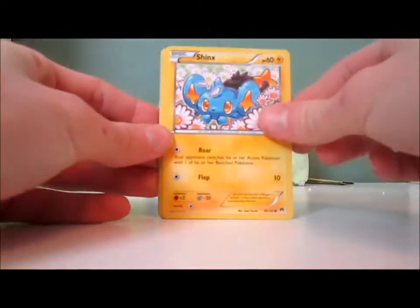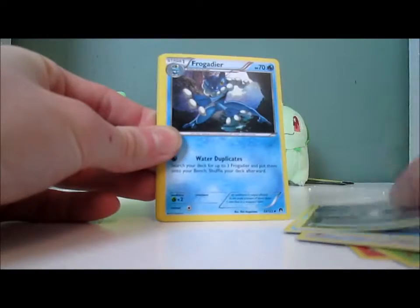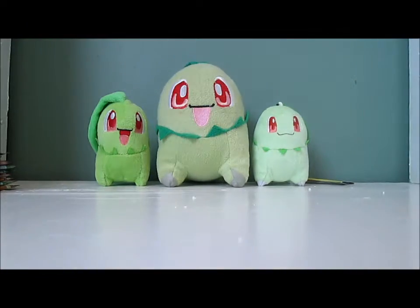Okay, so we have Shinx, Numel, Kricketot, Rattata, Corsola, Reverse holo, Frogadier, Cloyster, Ace Trainer Reverse which is a rare and that's cool, and Pangoro. I feel like I'm going fast even when I'm trying not to go fast.